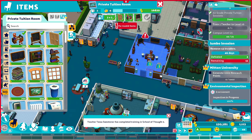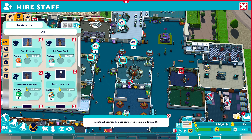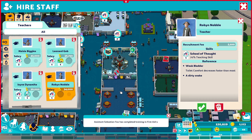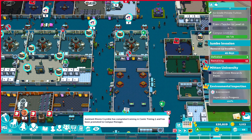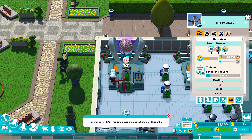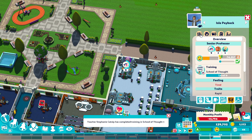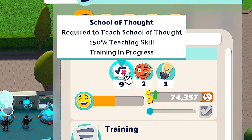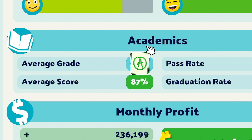I'll hire two staff members specifically for the private tuition rooms. Some of the candidates have poor personal hygiene so I'll get rid of those - they're a bit rubbish. Our level nine teacher is now going into the training pod. This should trigger the train teacher to level 10 challenge. Come on, you can do it! And there it is - rank 10! Lo and behold, we've done it!